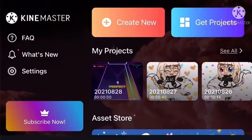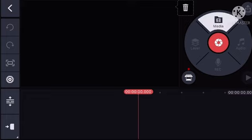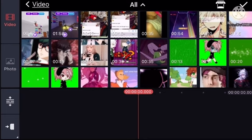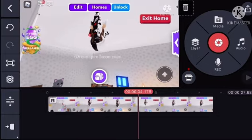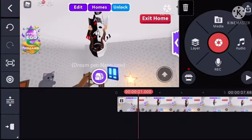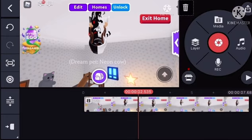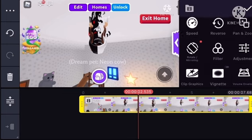Then go to Media, click on 'Video All,' and take the video of you dancing on the roof. Click the video, then go down to 'Rotate/Mirroring,' and using the rotate buttons at the bottom — bam, you are playing it upside down!